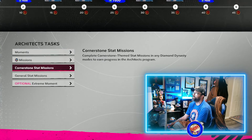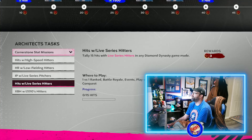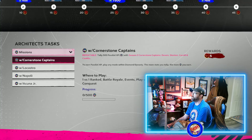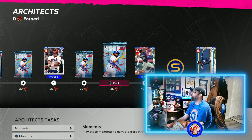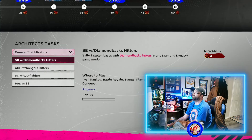So we had 12 points from the moments. Once we do all of the cornerstone stat missions — that's 3, 6, 9, 12, 15 — that gives us 27 total. Then once you get the next milestone it's 32 because this one gives you 5, then 35, then 6 more brings you to 41 total points. At 41 points you've got all but one card — all but that Fernando Tatis card at the very end.